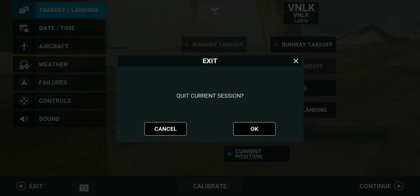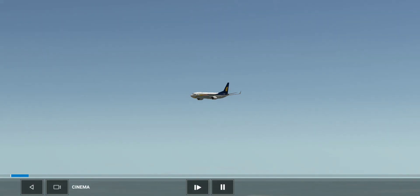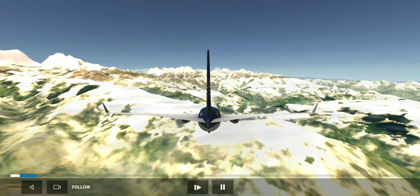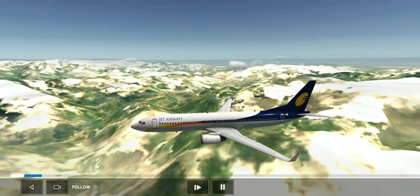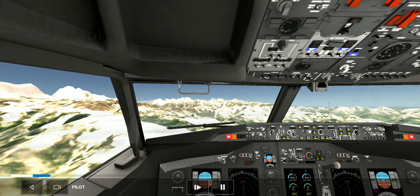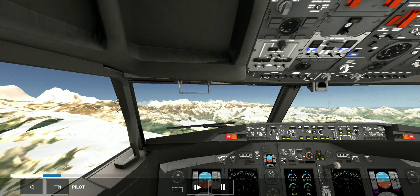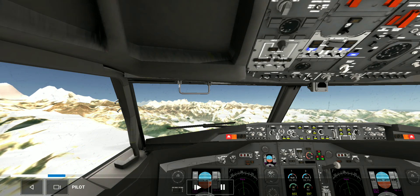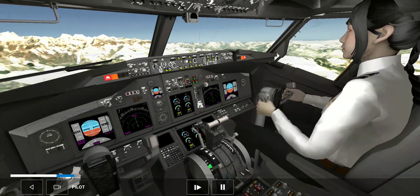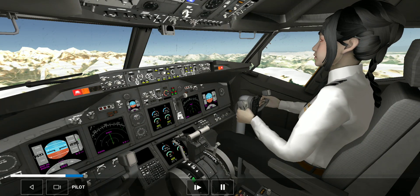Now let's see the replay from every angle. This is the cockpit view. Flying between the mountains is always hard. Look — our co-pilot is so concentrated. She also knows the landing is very hard here.